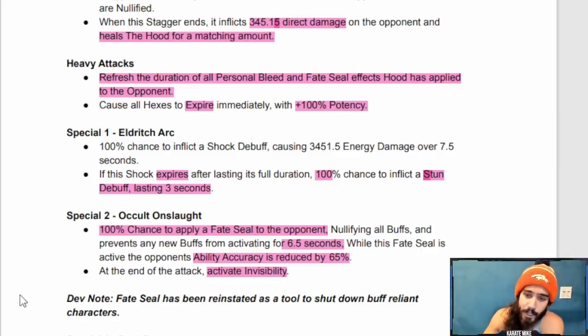While the fate seal is active, the opponent's ability accuracy is reduced by 65%. That's really good, especially combined with the heavy attack, which refreshes all fate seal effects — giving you near-consistent uptime on 65% flat ability accuracy reduction on the opponent. You can essentially parry heavy the entire fight after the special two and never see a buff on the opponent again. And if Hood is awakened, you'll be stealing power and can keep spamming the special two, so buffs are basically a non-issue — Hood is potentially one of the best in the game for dealing with buffs.